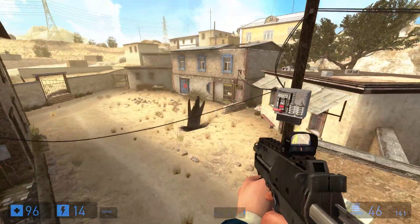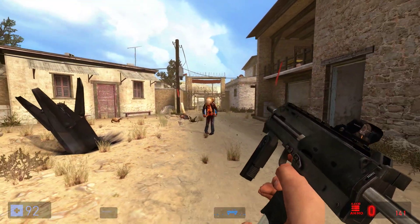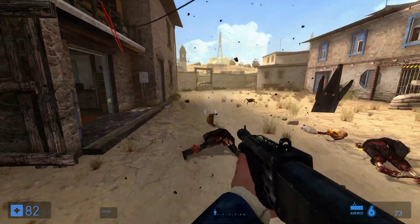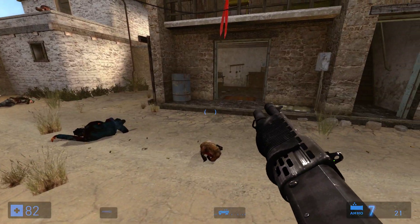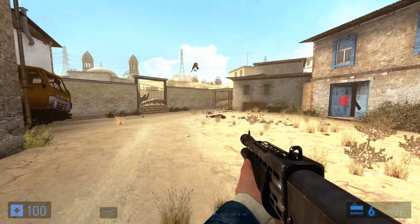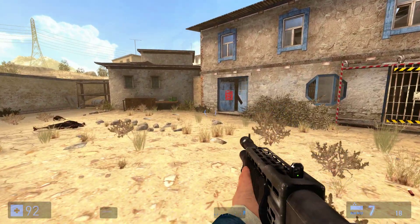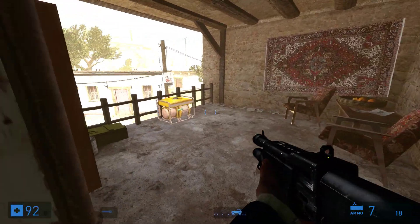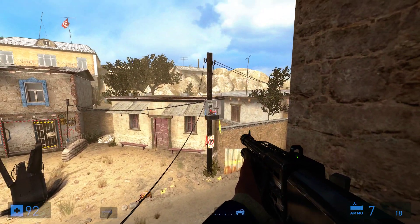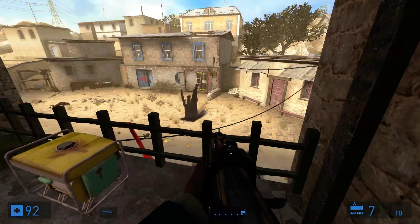We'll head on down — there's a few more, lots of head crabs. Now essentially what we have to do is come up the stairs and start this generator, which will in turn allow power to the switch up here. Then we can open this gate over here to proceed through and get out of this courtyard area.